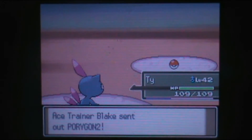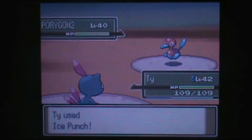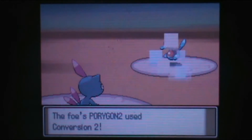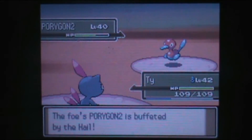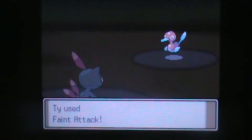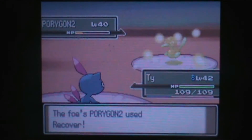Ty is probably the better choice here because of his Ice Type. Porygon2! It traces Keen Eye, which is going to be kind of useless. Ice Punch — switching. Porygon2, that's an interesting choice. Conversion 2 — what type are you switching to? You switched to Water Type? Why? Oh, you're still going to be affected by hail, though. I can just switch to Feint Attack, which should do pretty equal amounts of damage — possibly more, actually, due to the Black Glasses. You have Recover!